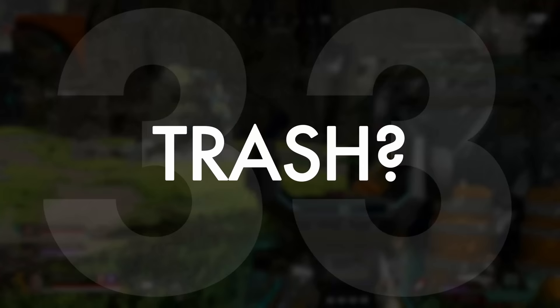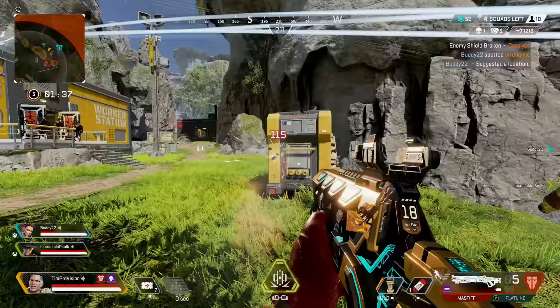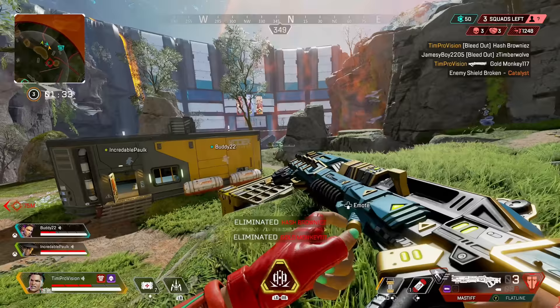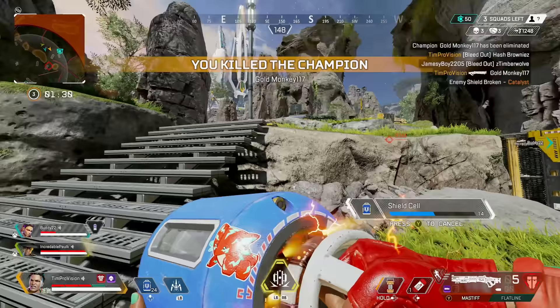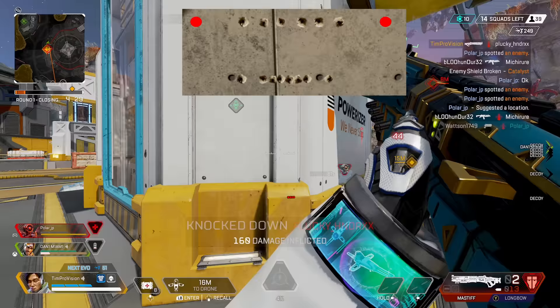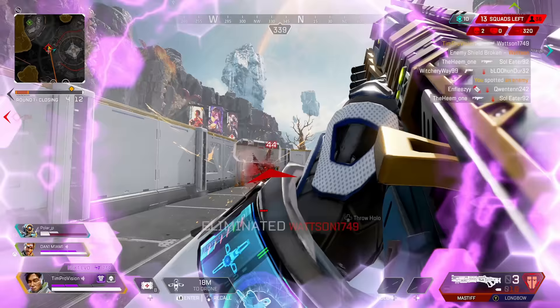The Mastiff has returned to the floor for Season 15 but it's in a weird spot right now. It's good, but in the current SMG meta it feels like the right move to leave the Mastiff behind. Your damage potential from crafting something like the Peacekeeper is much higher in the first split, mainly because the Mastiff's horizontal spread means you'll very often cap your damage at around 66, at which point running the EVA-8 makes a lot more sense.